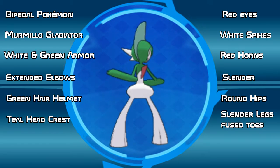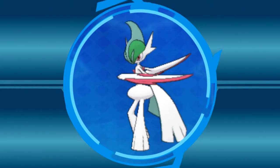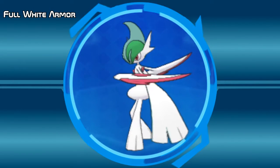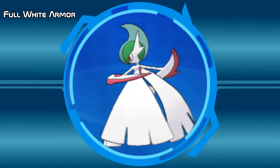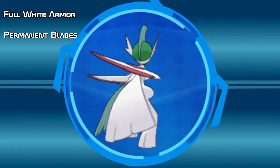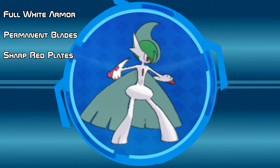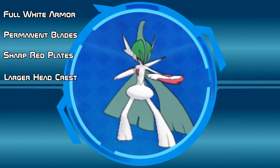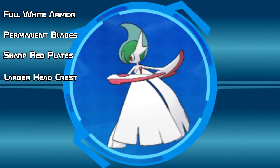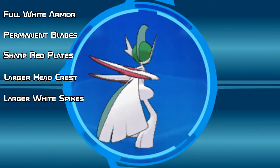This Pokemon is also capable of going through another drastic change by Mega Evolving. Upon Mega Evolving, Mega Gallade's green armor turns white except for the hair on its head. The elbows on Gallade become permanently extended while in this form and have sharp red plates forming along the edges. The teal head crest becomes larger and starts to hook, which makes it more of an offensive threat.